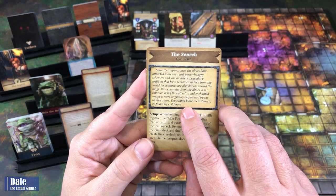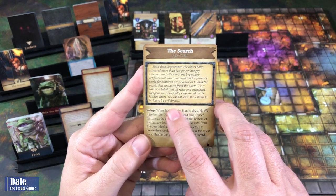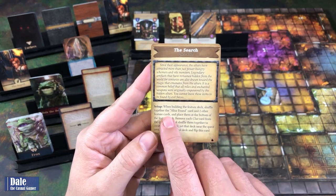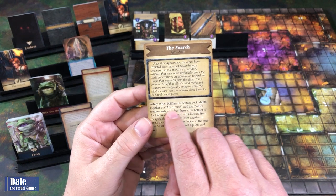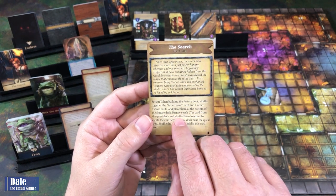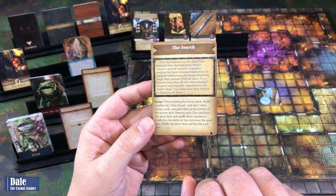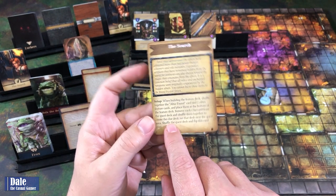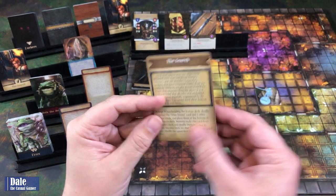Since their appearance, the altars have attracted more than just power-hungry schemers and vile monsters. Legendary artifacts hidden from the world for centuries are also drawn toward the magic that emanates from the altars. For setup, when building the feature deck, we'll shuffle together the altar found card and two other cards, place them on the bottom of the feature deck.